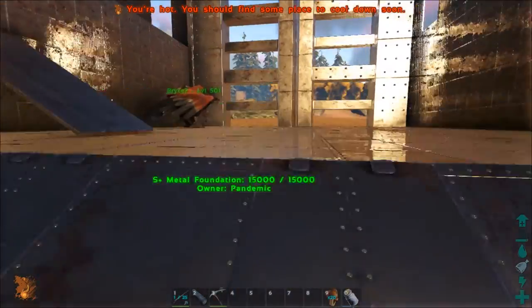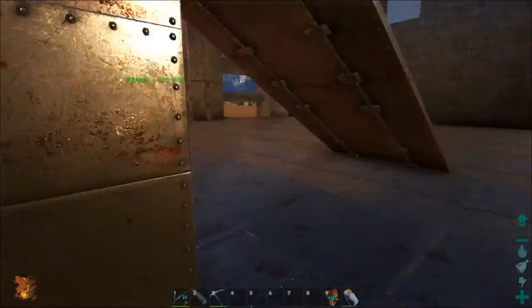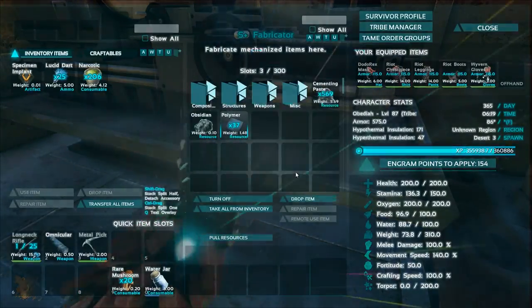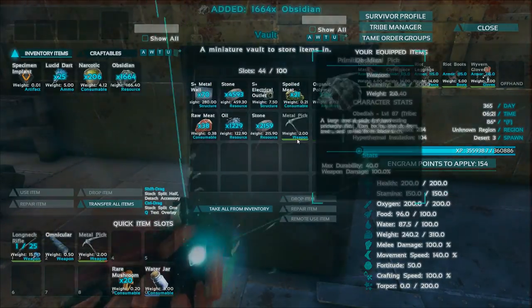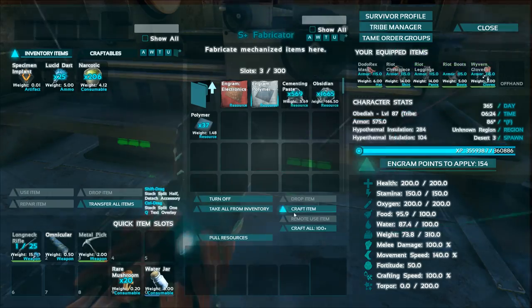I've been gathering up materials to continue building our base. I've got a ton of metal in there smelting. I'm going to gather crystal and I got made some polymer up. I need to make some more — I just grabbed a bunch more obsidian. Go ahead and make some more polymer. We gathered a bunch of crystal. Polymer — make it all.